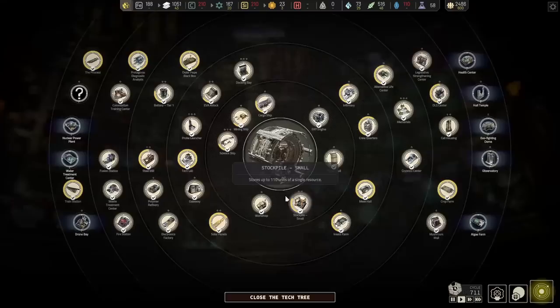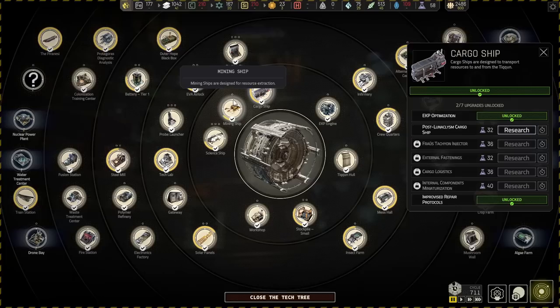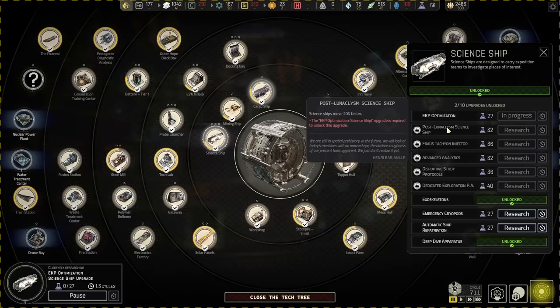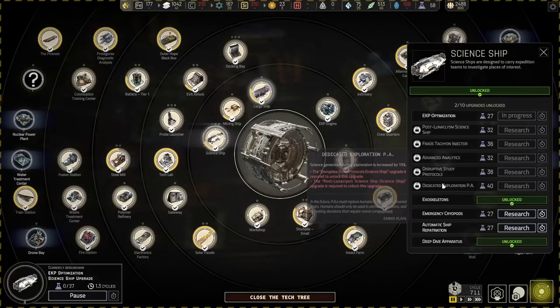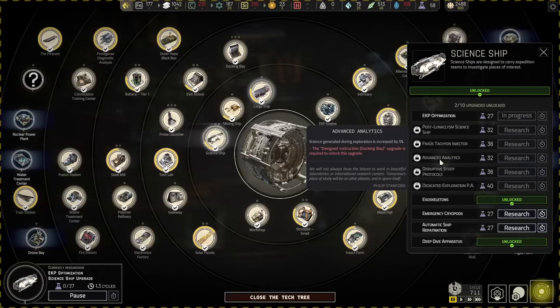There are so many good things we want to get on the research tree. There are some good ones like getting more science from exploration missions — let's start working on those. Move faster — that's completely useless. This one is designed instruction for docking bay. We'll take that instead and then after that we can come back to the science ship and take this one.